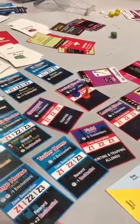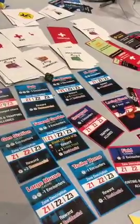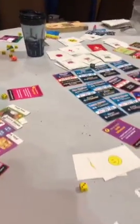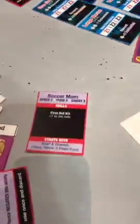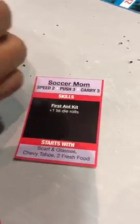You have to strategically gauge your way through the neighborhood. There's fresh food and gardens and stuff like that you want to loot. Everybody's playing two characters, so let's take a look at the characters. Here we have Soccer Mom — she comes with two fresh food, which is pretty sweet.